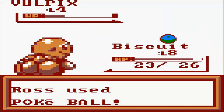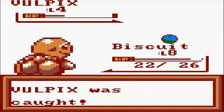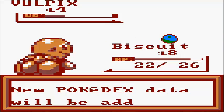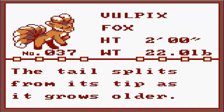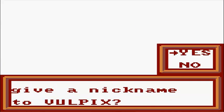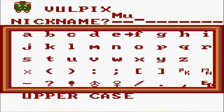Aw dammit, Vulpix, you little jerk. Pokeball - there we go. Vulpix was caught. New Pokedex data will be added for Vulpix. At the time of its birth it has just one tail. The tail splits from its tip and grows older. Do you want to give a nickname to it? Of course. So I already got little Biscuit, so what should this thing be called? Muffin. This is going to be the greatest playthough ever, let me tell you.